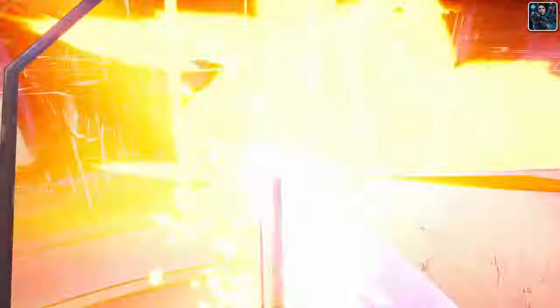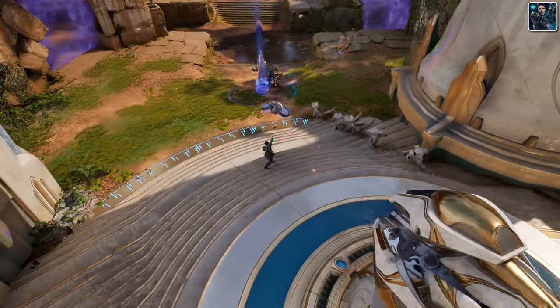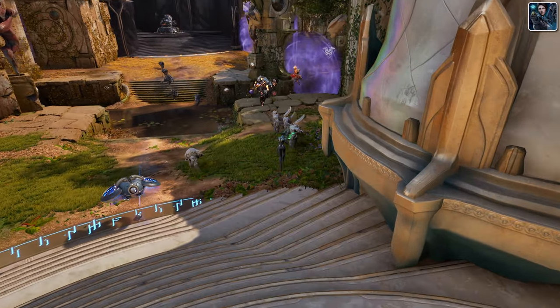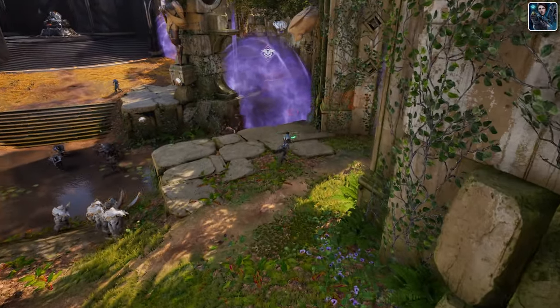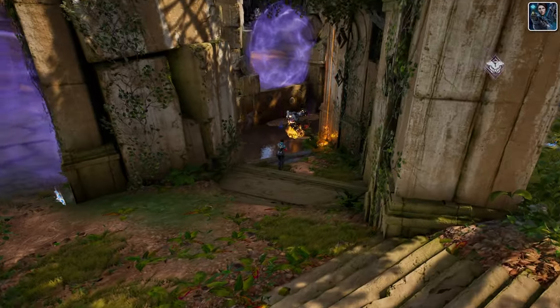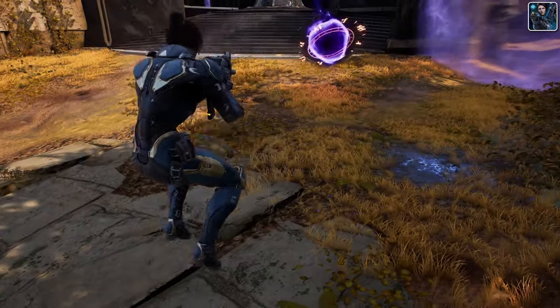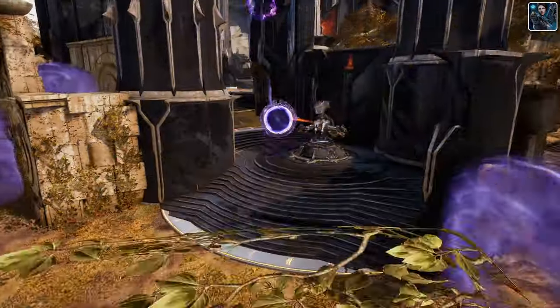Her Neural Disruptor deals massive burst damage based on a target's missing mana, making her a potent threat to spell-reliant enemies. Then Void Bomb delivers significant area of effect damage, ideal for teamfights and zoning. With her ability to poke and harass enemies from a distance, clear waves efficiently, and control teamfights, Lieutenant Bellica is a critical asset in both offensive and defensive plays.